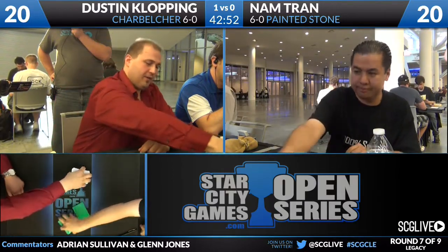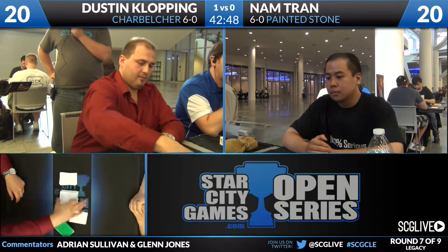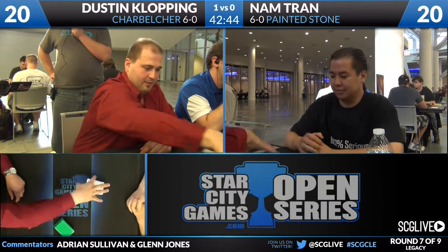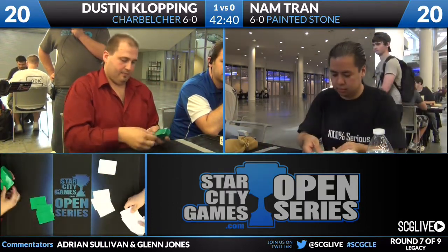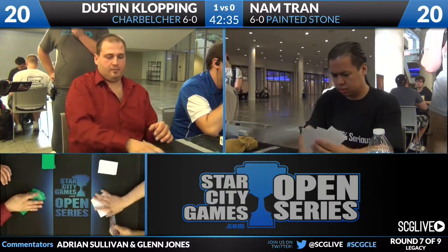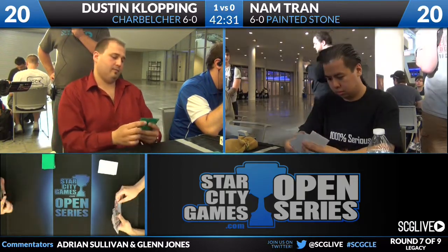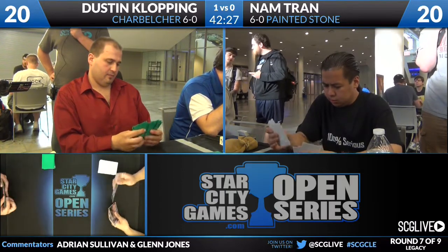I anticipate him bringing in just the Xanted Swarms and Guttural Responses. Nam Tran, on the other hand, has a bunch of cards in his sideboard that are going to be relevant — six of them in my mind. Ensnaring Bridge, Wurm Coil Engine, Red Elemental Blast, Tormod's Crypt, Blood Moon — those are all in his sideboard. But the cards I like are three Flusterstorms, which can stop Dustin Klopping from being able to build up the requisite mana, or fight against Empty the Warrens — just stop all of them. It's definitely one of the best cards against this strategy.